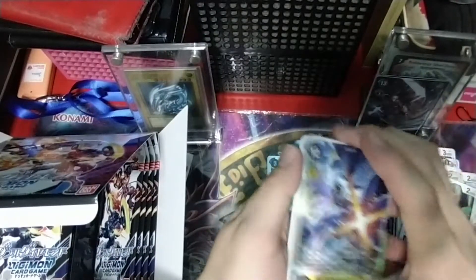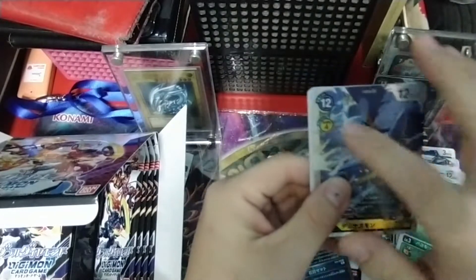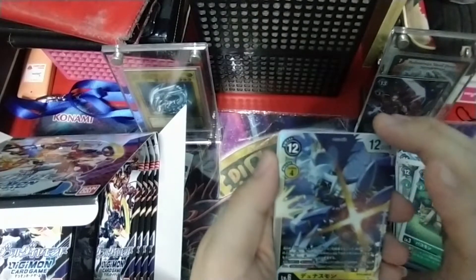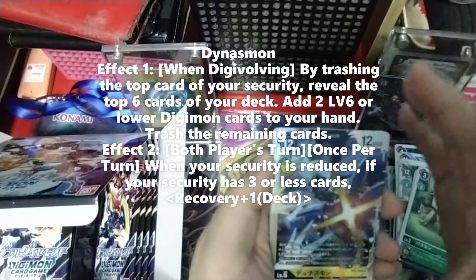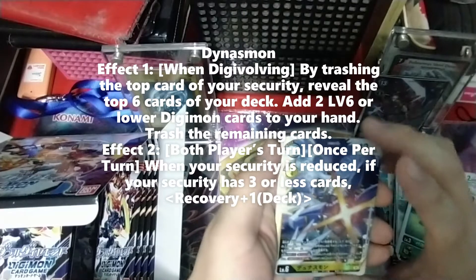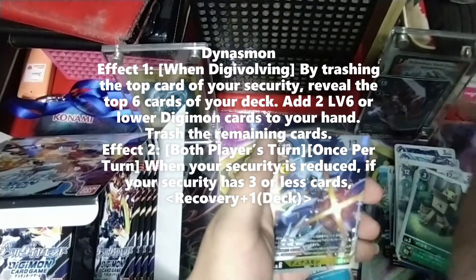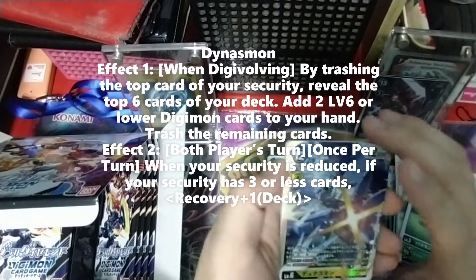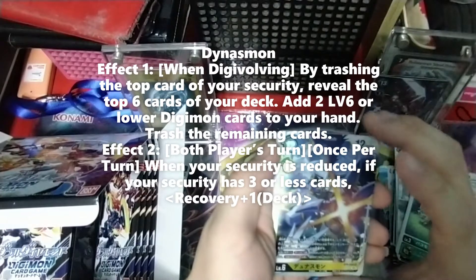We have our first foil and it is Dynasmon from Yellow. This card is actually pretty strong. It's a yellow foil, 12 cost, 12,000 power, level Evolve 4 memory from a level 5. On Evolve, you can trash the top card of your security, then check the top 6 cards of your deck and add up to 2 level 6 or lower yellow Digimon to your hand - the rest go to the trash. The second effect is once per turn, on either player's turn, if the top card of your security is trashed and you have 3 or less security, you can recover 1.